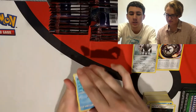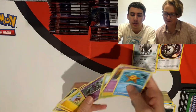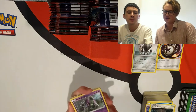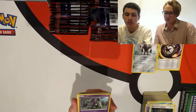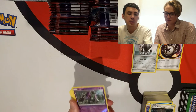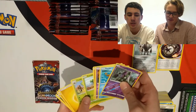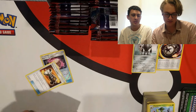Oranguru: for one psychic energy, get three Tool cards from your discard pile into your hand — but it's an attack. You have to send up a 110 HP basic, basically sacrifice a turn and a prize for three tools. Goregeist is the only Pokémon that could really benefit from it, but even then Puzzle of Time is probably the better card. Just not enough value.